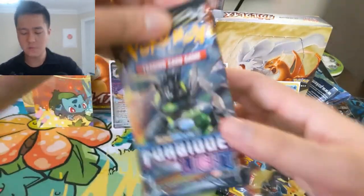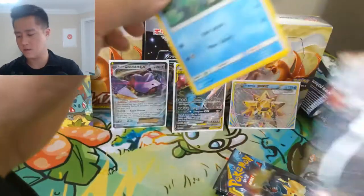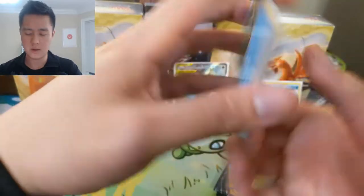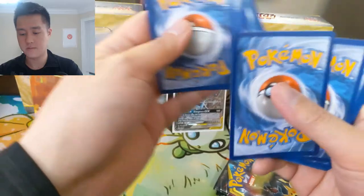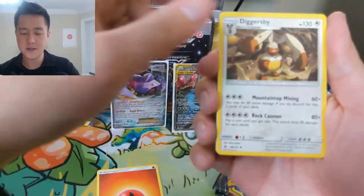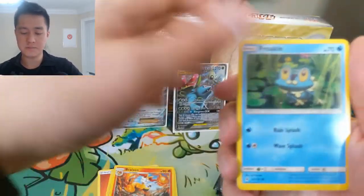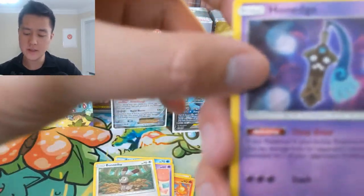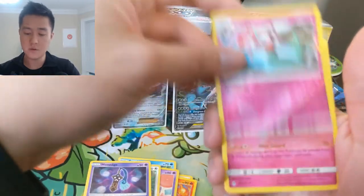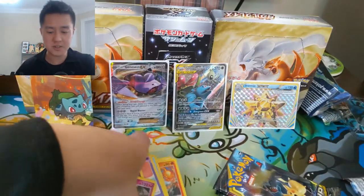All right, let's move on to Forbidden Light — wouldn't mind a Zygarde or Greninja. Let's see: Fire Energy, Diggersby, Lady, Brakedown, Froakie, Croagunk, Espurr, Bunnelby, Honedge with a base look, Florgis — and that is just Florgis again.